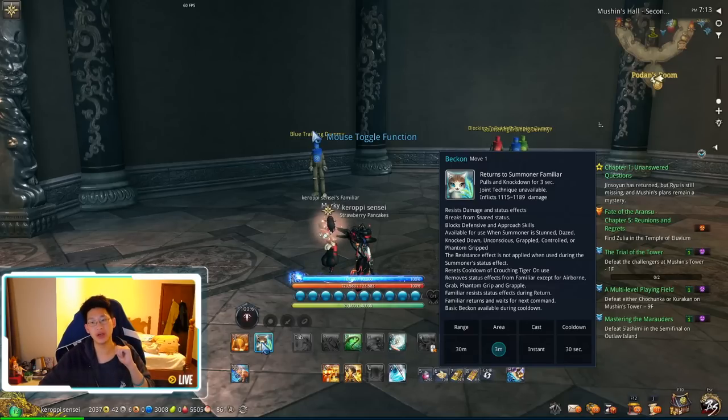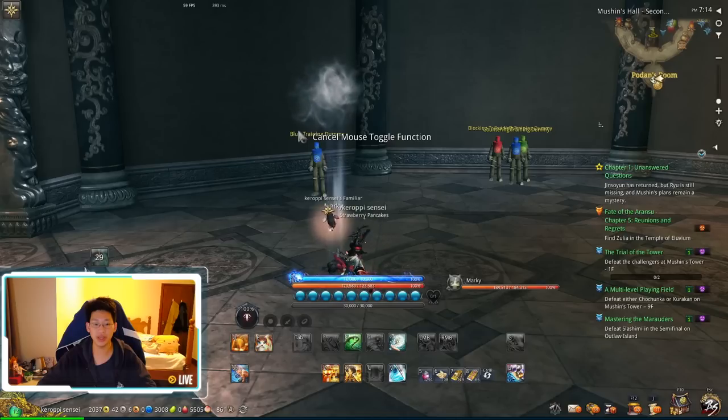The next skill is Beckon, your E skill — it's extremely strong. First, Beckon calls your cat back towards you. During that animation, you and the cat are invincible — it's an iframe. It also breaks from snares, so if you're frozen on the ground and you use E, you'll unfreeze yourself. That's really strong, especially in Starstone Mines — if you get hit by the Ice Ring from Frosca, you can use E and immediately break out. There is a 30-second cooldown for snare breaking, so keep that in mind.